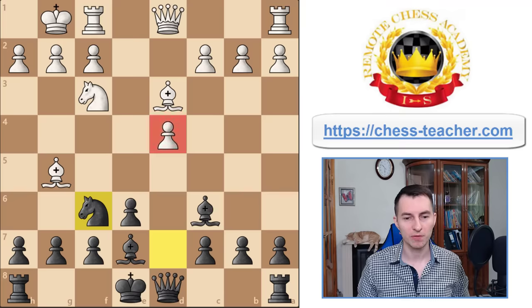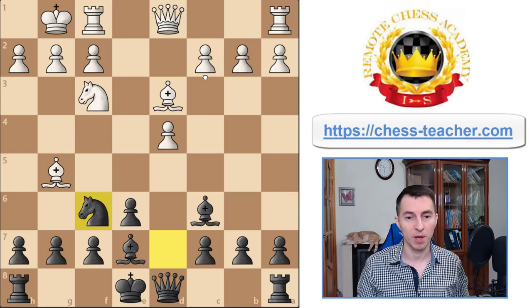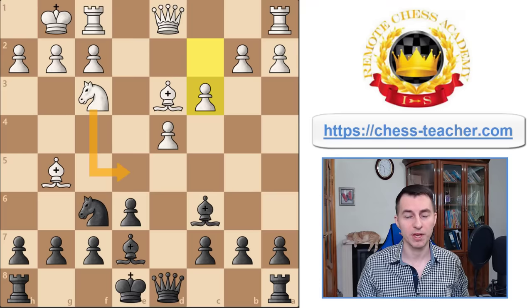Pay attention to this pawn on d4 — because of your bishop which can eliminate its defender at any time, white's pawn on d4 is somewhat weak. In some variations white may even lose it. For example, if they try playing aggressively g5 right away, you can just take this pawn. Instead, white can decide to defend it by playing pawn c3, intending to play g5 on the next move. Even though it's not a disaster, the knight will possibly hit your bishop on c6 and stand on a nice central square. That's why, as soon as your opponent prepares to jump to e5, it is advisable that you just trade this knight off.